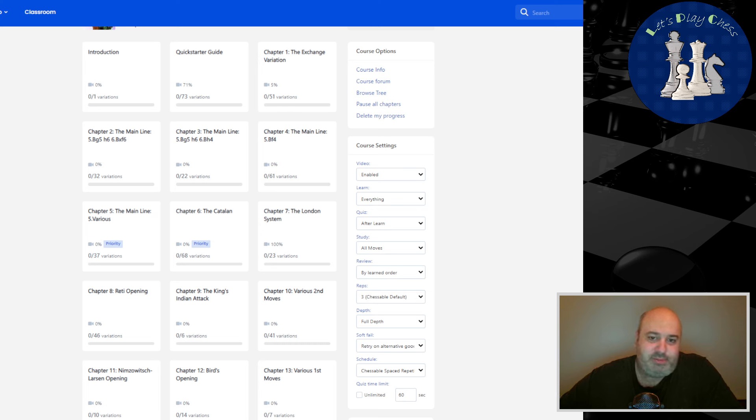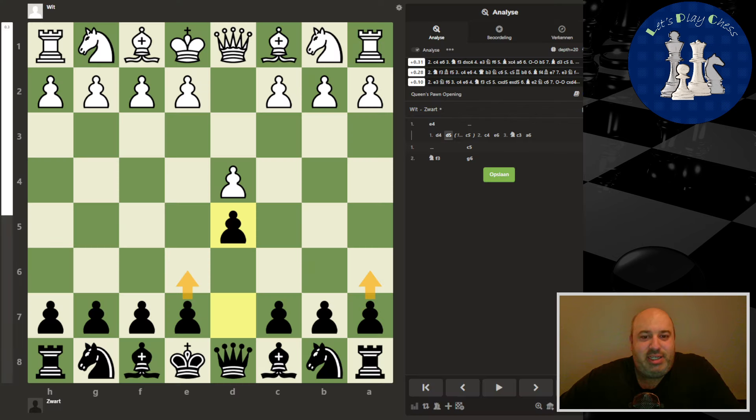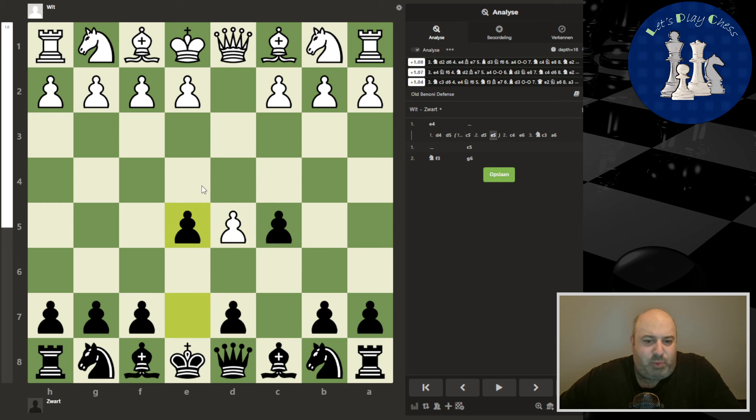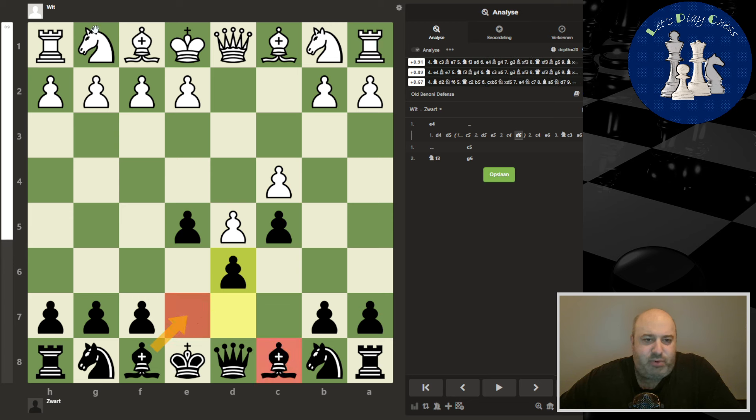So this week we are going with the Sicilian, and the week after I will implement the QGD. I'm not really regretting learning the Old Benoni — I still will play it from time to time because it's fun, and it has taught me some things about the pawn structure, some ideas like trading that bishop off, trading a bishop for a knight. It taught me things I wouldn't have learned otherwise.